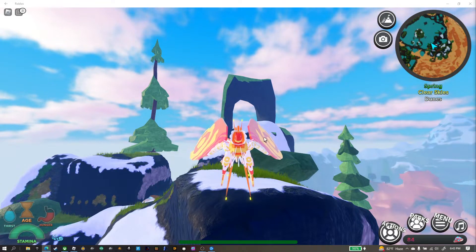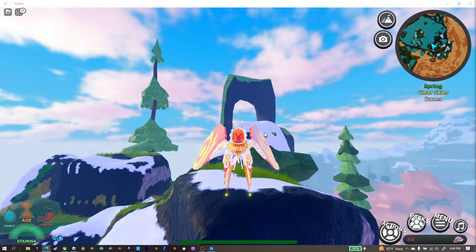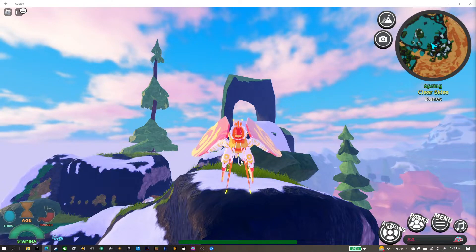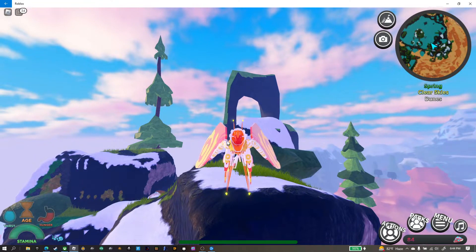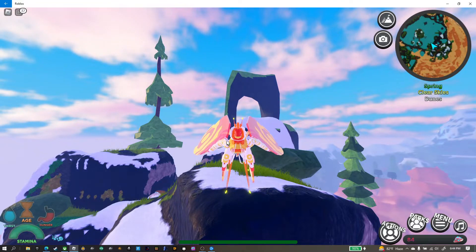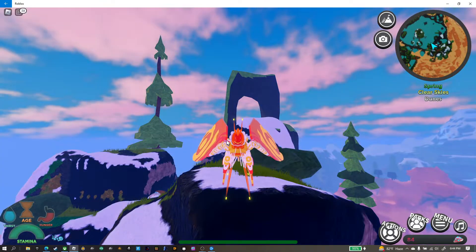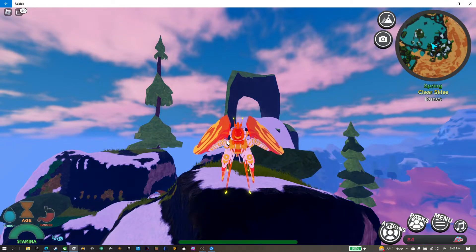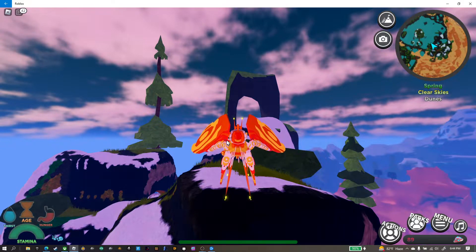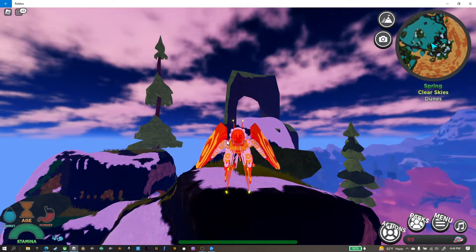First we're going to be starting off with the different roars that this creature has, or the noises that it makes — you can really call it whatever you want. Here is Roar No. 1. Very quiet, also in my opinion somewhat mysterious. Here is Roar No. 2, kind of more similar to Roar No. 1. Here is Roar No. 3. I kind of like that one, but that's just my opinion. And here is Roar No. 4.